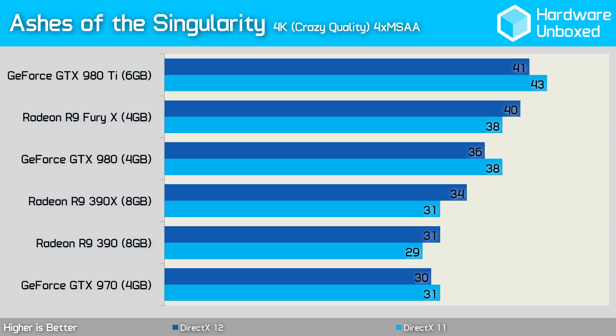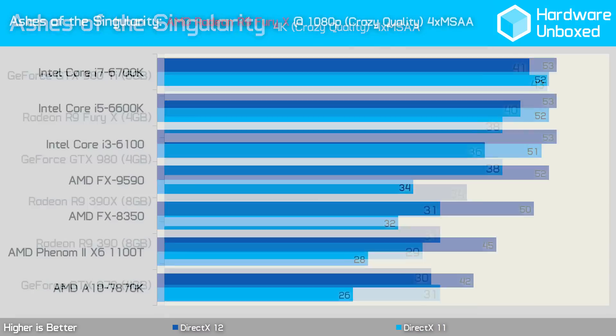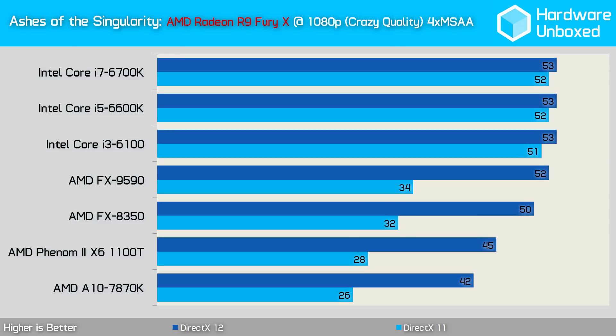Keep in mind, all the GPU tests were conducted with a Core i7-6700K processor. This means that DirectX 12 will provide better performance gains over DirectX 11 with a slower processor, as we're about to see. Using the Radeon R9 Fury X to measure CPU performance at 1080p using the crazy quality settings, a few things become obvious. Firstly, the Intel Skylake processors don't benefit greatly from DirectX 12, with just 1-2 frames per second extra being rendered, which is what we saw in most of the previous GPU tests using the Core i7-6700K.